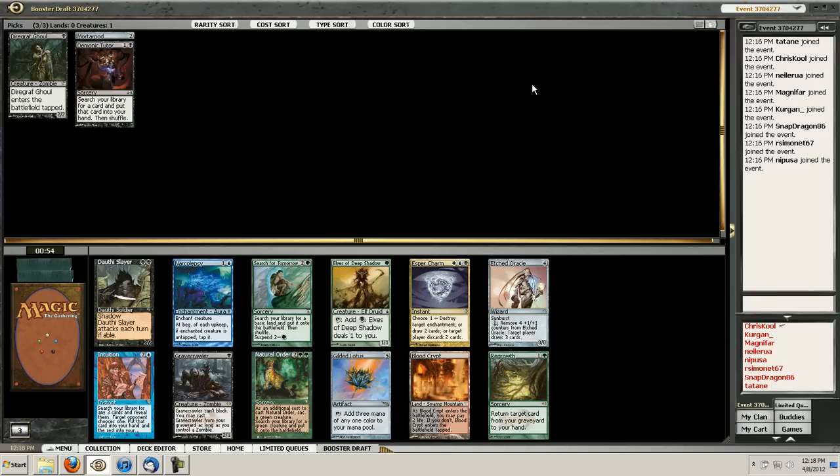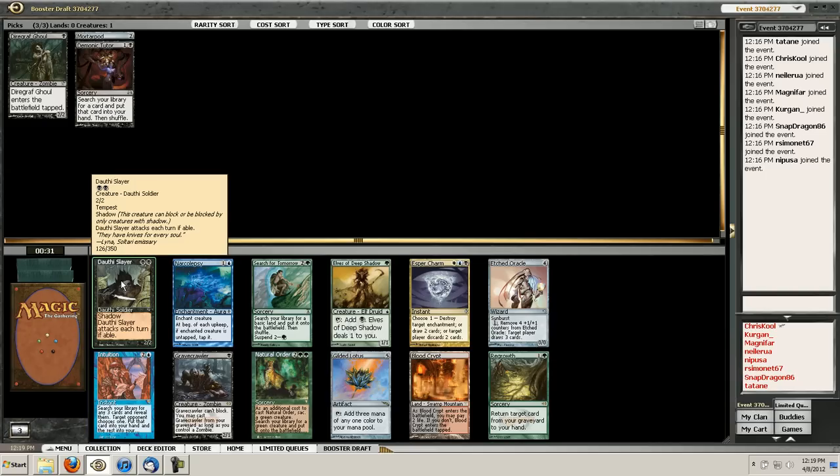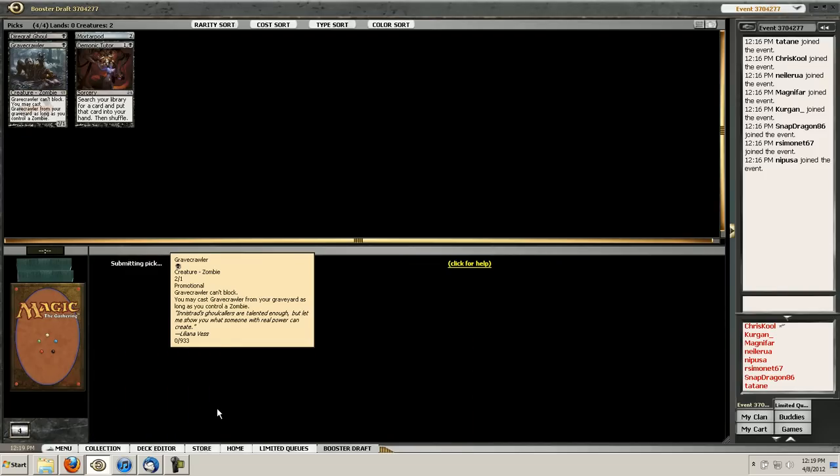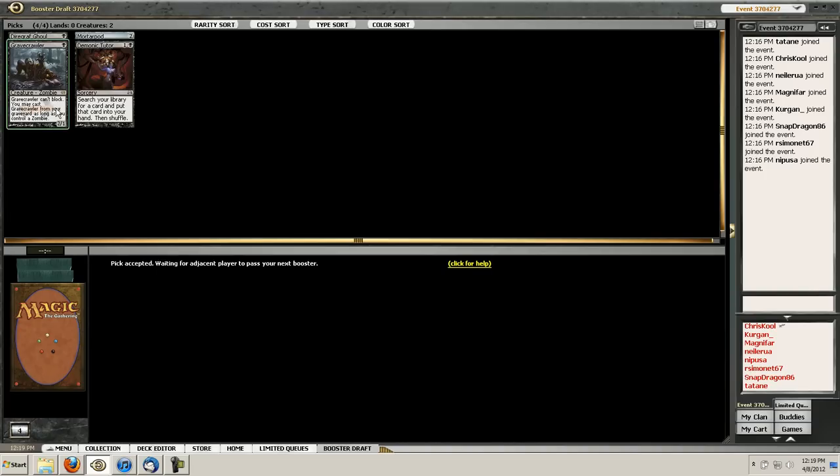Okay, this pack has Dothi Slayer and Gravecrawler, and there are 12 cards left. What four cards probably come back? Like Etched Oracle... I can see Gravecrawler coming back. This is kind of a hard one for me, because I want to take the Dothi Slayer. But I think I'm just going to take the Gravecrawler and hope the Slayer laps. With the Mortar Pod, and I like to have 1-drops a lot, I'm just going to go ahead with the Gravecrawler. It's sad to see a decision like that in a later pack, because the beginning packs really didn't have anything great for us to lap.